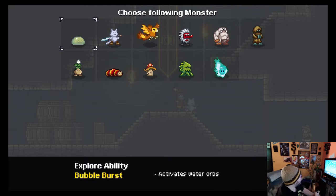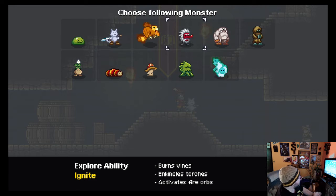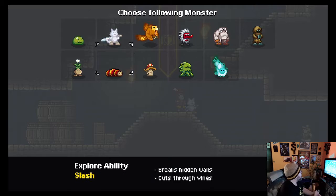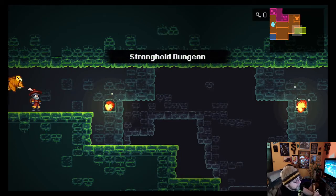Activates water orbs. If you flick through here, they all kind of say: levitates the player, burns vines, enkindles torches, activates fire orbs, moves heavy blocks, hidden bricks, walls, etc. So they have different powers, but again, at the end of the day, it's still a little bit of a platformer.